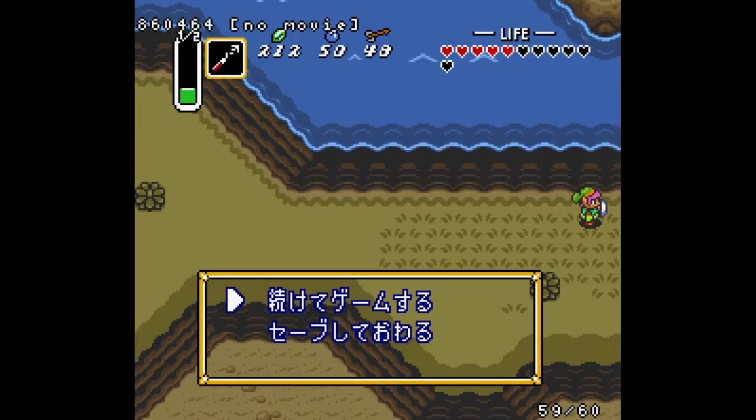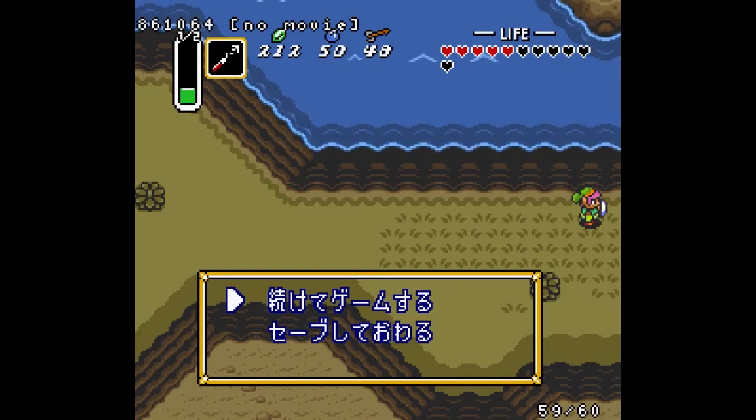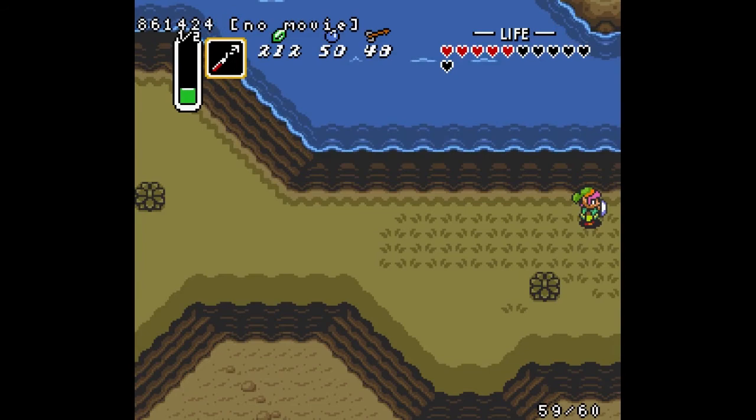Hello and welcome to the third video in this minor glitches tutorial series. This one is going to cover the fake flippers glitch, as well as another related glitch, the walking on water glitch. To execute fake flippers, we're not really tricking the game into thinking that we have flippers when we don't. We're actually going to bypass the game's check to see if we have flippers entirely.